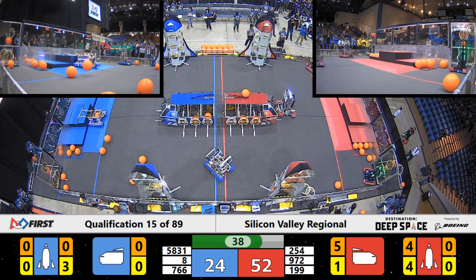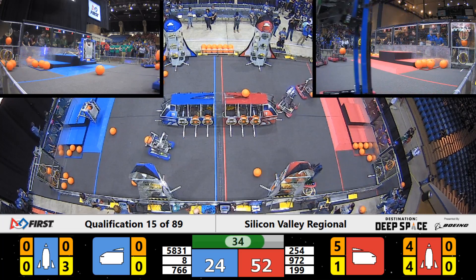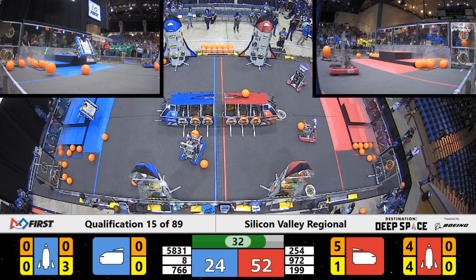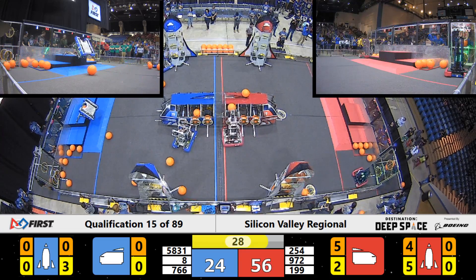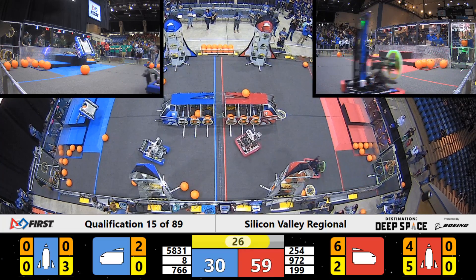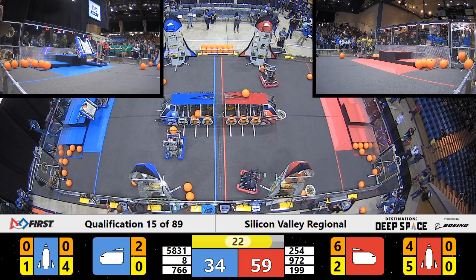Team 8 Robotics scores some cargo on that Blue Alliance cargo ship - that's three points, bringing Blue Alliance up to a score of 24. Cheesy Poofs score one more hatch panel; they only need one more hatch panel to have all the panels closed up on that Red Alliance rocket as we enter the last ending of the match.